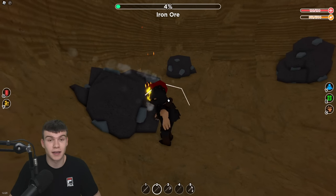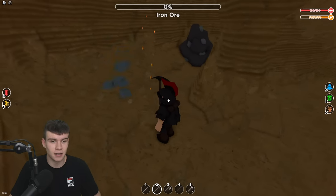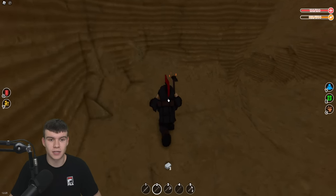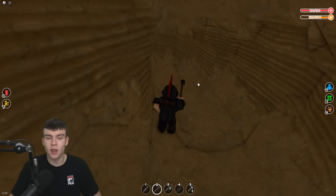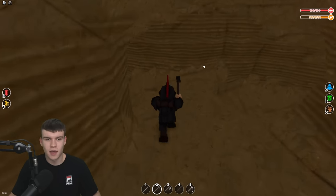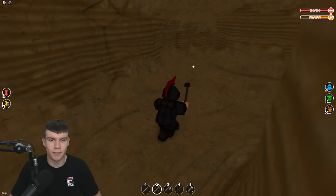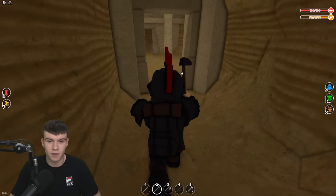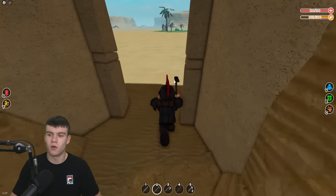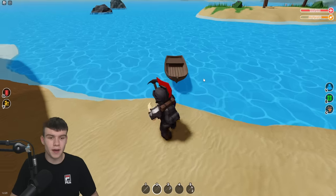Here is the first location where you can find iron ore — the desert cave. This location has three iron ores to mine up. It's a little tricky to navigate but the tunnel system isn't too bad since there aren't too many tunnels to get lost in. Work yourself backwards from the boulder entrance to find your way in and out.